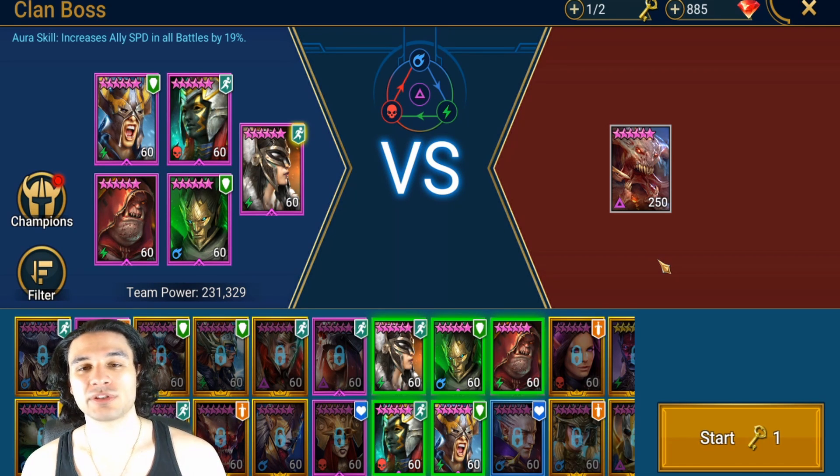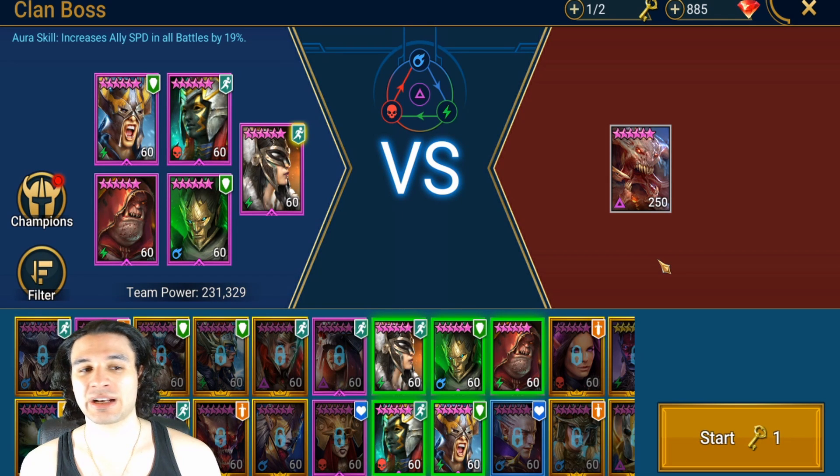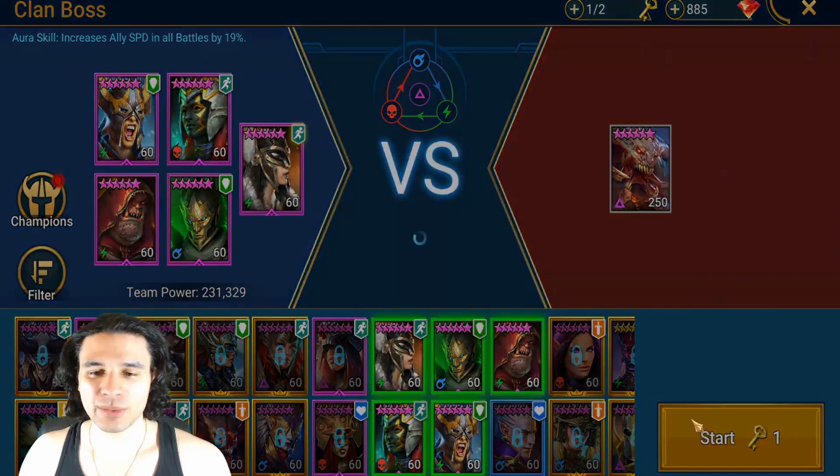I do have Doom Priest here — she can clear any affinity debuff as well as the stuns. If you don't want to use her and want to use a health synergy to make sure the stun never goes on High Khatun, you can absolutely do that. Just make sure the person taking the stuns has the most health, or consider getting rid of the speed aura and increasing speed on everyone else using a defense-based speed aura champion — kind of like what Hell Hades did using an Altan leader as a stun soaker.